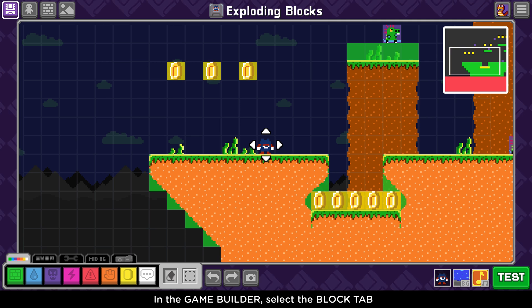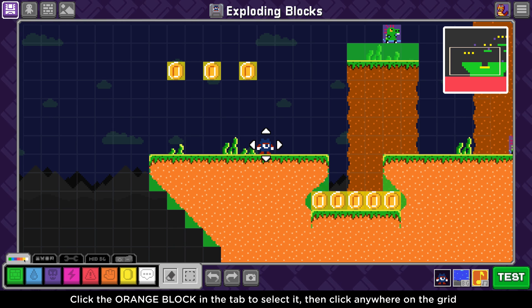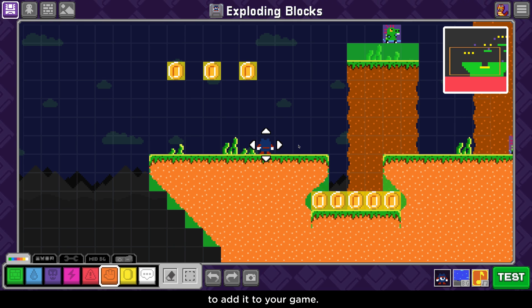In the game builder, select the block tab — the tab on the far left. Click on the orange block in the tab to select it, then click anywhere on the grid to add it to your game.